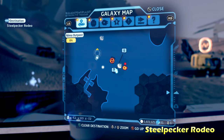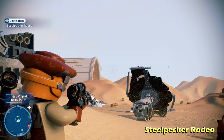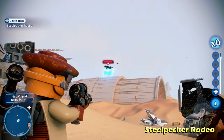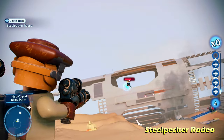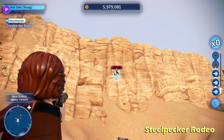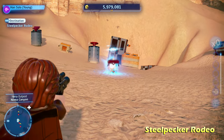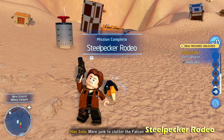We're going to start off with Steelpecker Rodeo, and this one's important because it's required for another side mission on another planet, so I definitely recommend doing this one first. There's going to be this bird flying around with a kyber brick — shoot it down, or you can throw your lightsaber at it, which might be a little bit faster. Once you take down all of its health, you can get the kyber brick that it drops for Steelpecker Rodeo.